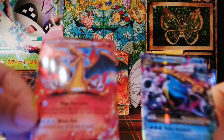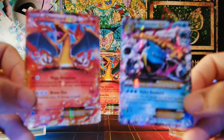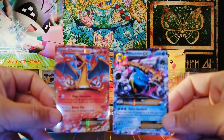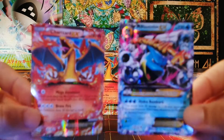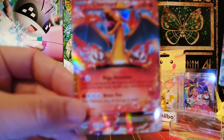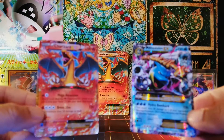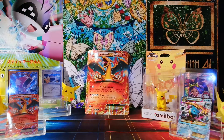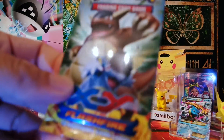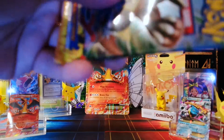Mega Blastoise EX, 220 HP with the move Hydro Bombard! It's like the two rivals in one box! I am definitely not expecting this. Oh my god, oh my god — I'm still in awe! I'll put that there on the side. That Flash Fire pack caught me completely off guard — Charizard and Mega Blastoise in the same EX box!